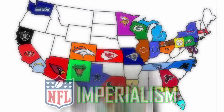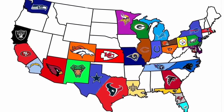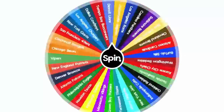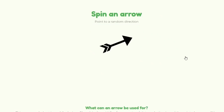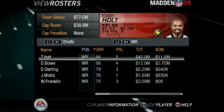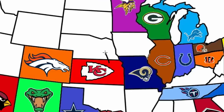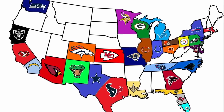Welcome to NFL imperialism on Madden 09. Here I have a map of every NFL team representing the area that they are located. I'll spin a wheel that will randomly select one team and an arrow that will point which way that team will attack. If the arrow lands on another team, they have to play each other and the winner takes all of the loser's land along with one player of that team's choice. If the arrow lands on a state without a team, they'll just take the land and we'll move on. And we're going to do this until there's only one team left standing.